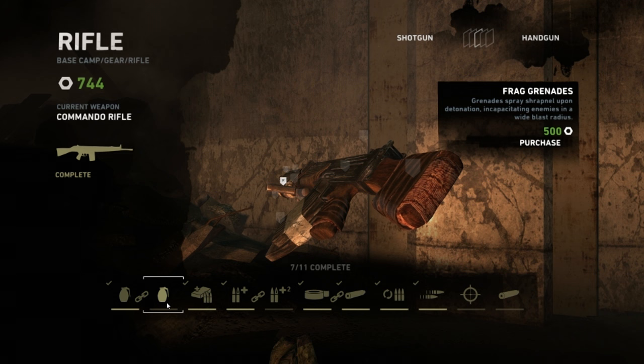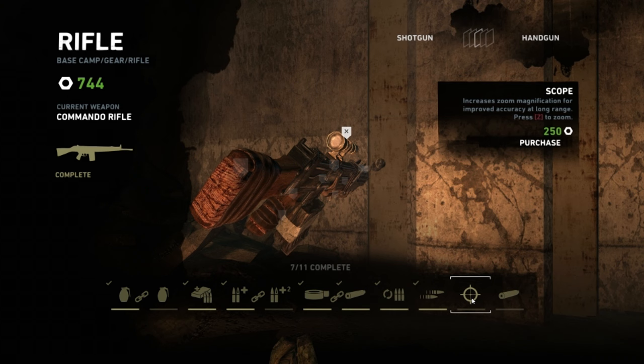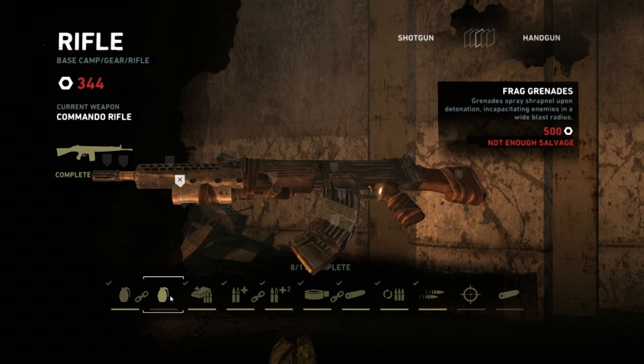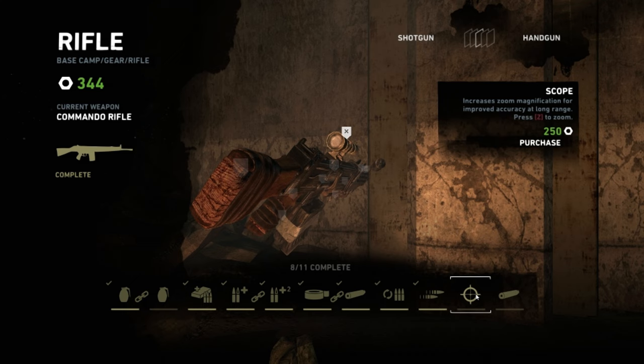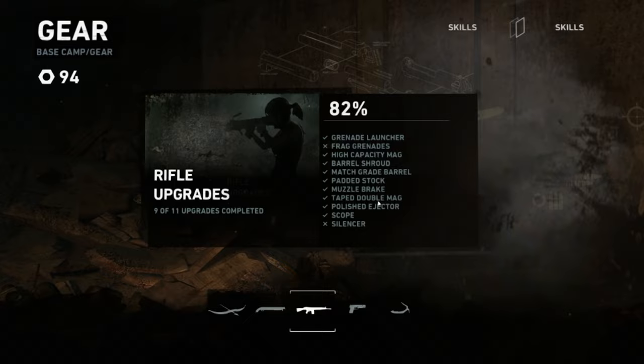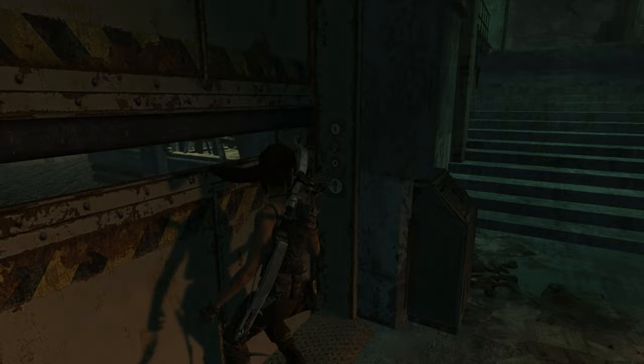Shrapnel grenade, bullet speed, more damage, a scope with press Z to zoom, and a silencer — good gravy, let's do more damage with our bullets. We have 344 salvage to spend, so I guess we could do the scope. Eventually they're going to have us do some sniper-y mission, I would assume. Z to zoom — I'm going to forget that; something you would never use. I'm surprised I've run out of salvage after that stockpile I had worked up.